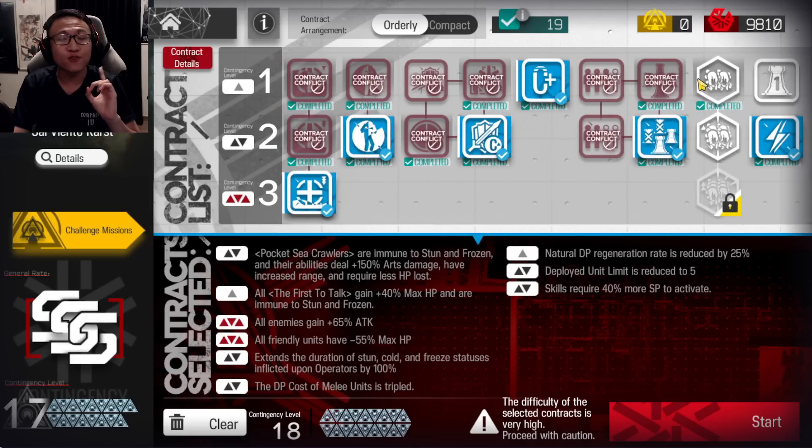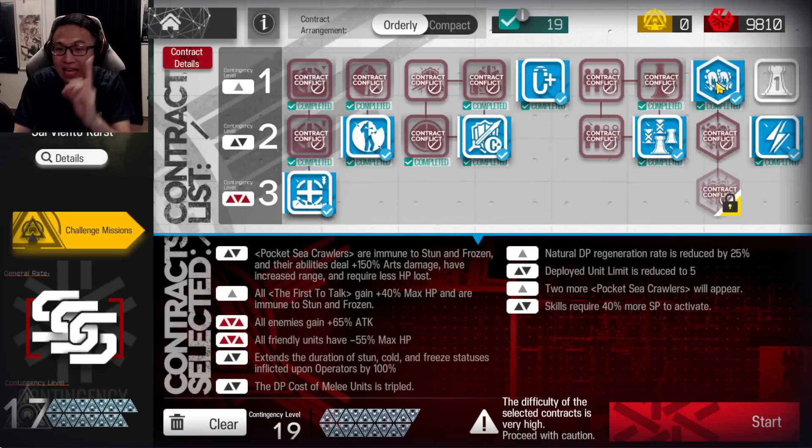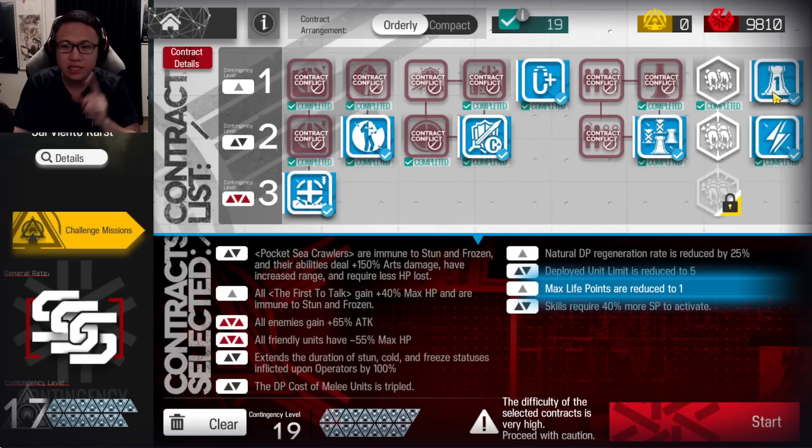Deployment Limit 5 as well. If you're daring enough, this strat can handle having extra Pocket Sea Crawlers — you can take Risk 1 of it, but I'm going to make it simpler, so no to this. We'll also take the SP tag requiring more SP to activate your skills. This is a Risk 2 tag, and it would cause us to leak enemies, so don't take that.